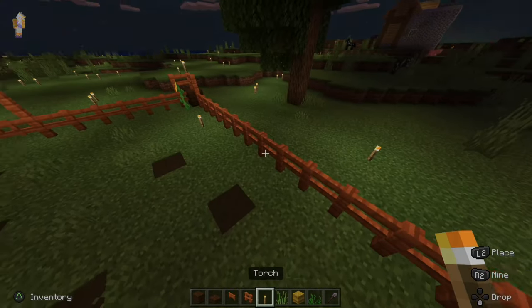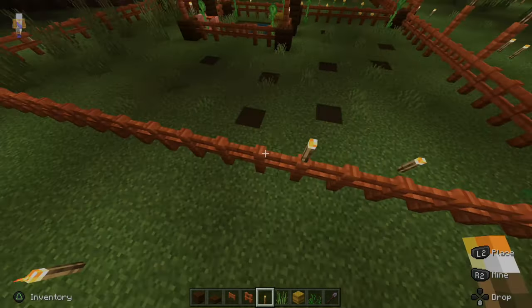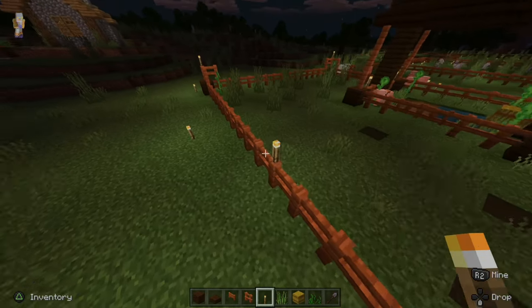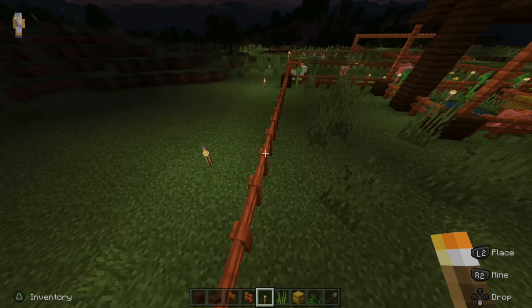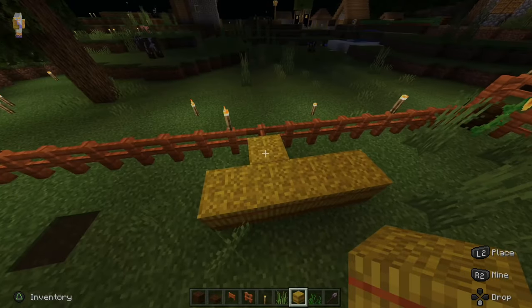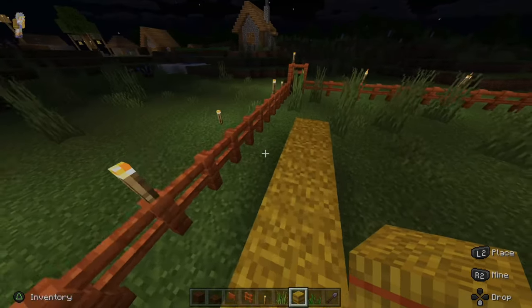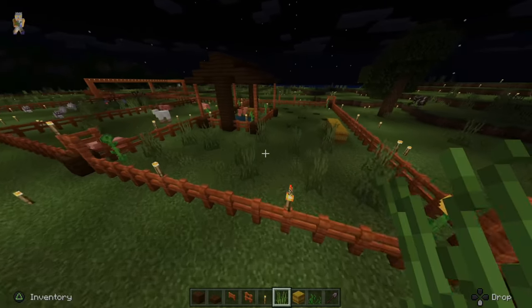Also, I want to make sure there's a proper amount of lighting. So I'm going to take my torches and put them on the fence post — let's go on the outside here so nothing will spawn inside my pen. And then finally, let's go ahead and put some hay here for the pigs. Make sure not to put it by the fence, otherwise they'll be able to jump up on it and jump out. So this is my quick pig pen I just went ahead and made.